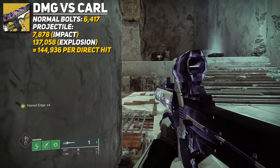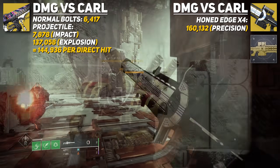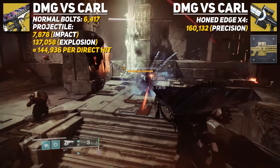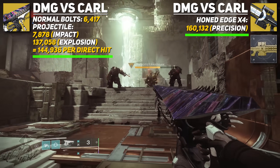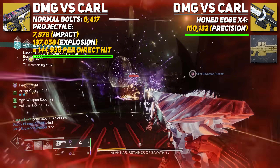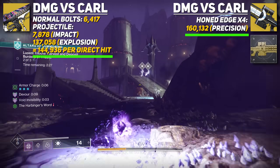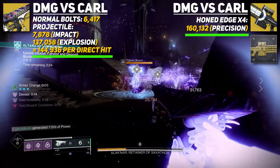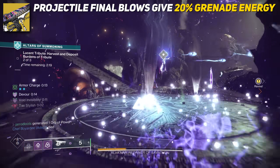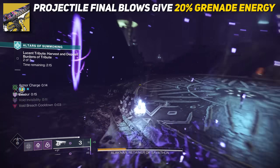Tessellation's projectile was hitting two different numbers: 7,878 damage as its impact damage and a whopping 137,058 damage as its explosion damage, coming out to a total of 144,936 damage per direct hit. For a single shot of a special weapon, this is some pretty crazy damage. One of the kings of single-shot burst damage, Isidogus Burden, with its catalyst and Hone Edge x4, hits for 160,132 damage against Carl — Tessellation's projectile only hits about 15,000 less than that. Benefits: it doesn't require precision hits, can clear a room of adds, and only consumes one ammo. Downside: it consumes your grenade. Final blows from that projectile give back about 20% of your grenade energy.